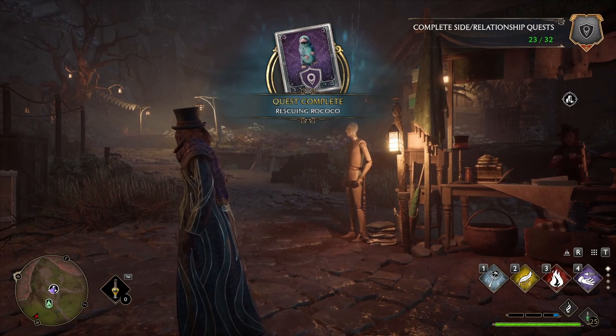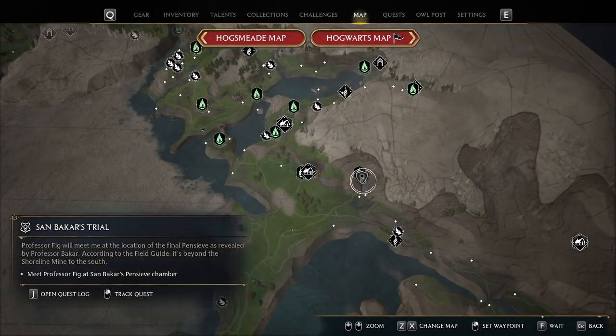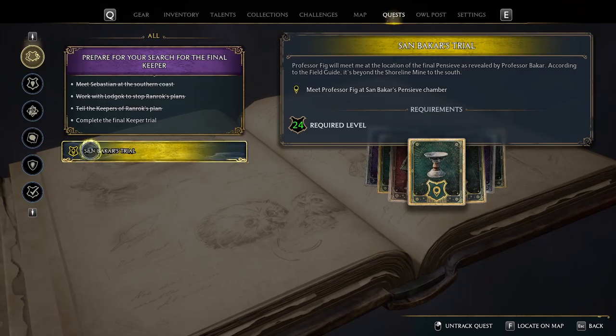Alright, well now that Rococo is back, that leaves us to go do San Bakar's Trial. I could have sworn it's pulling up like it's not a main quest, but I'm pretty sure it is. Well, I don't know - let's go see what this has in store for us.